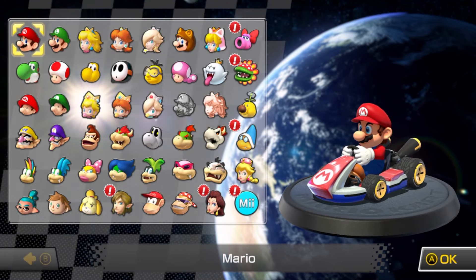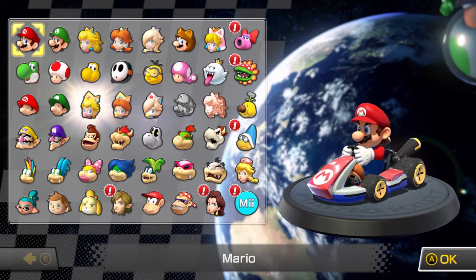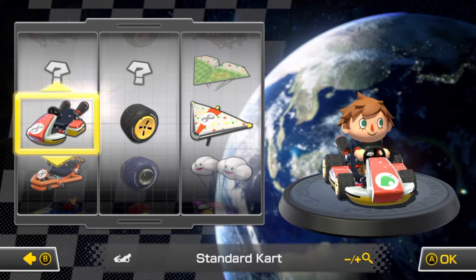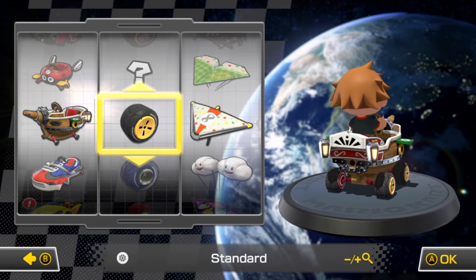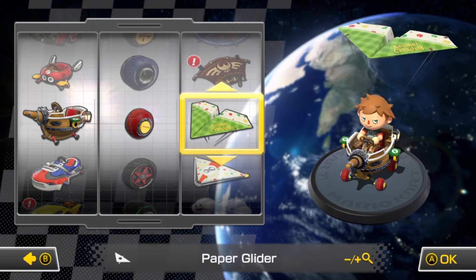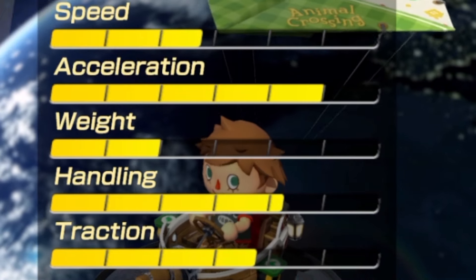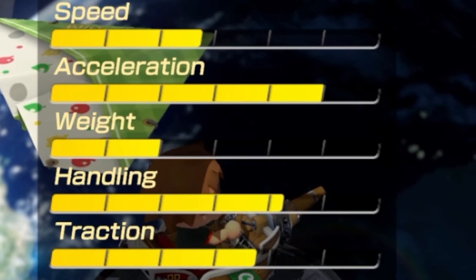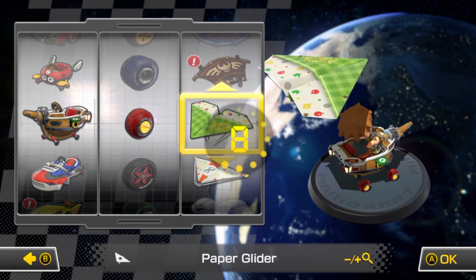Hey Nova, can you try out this combo? Sure, triple — not a problem. All right, so you want me to use Villager? Okay, interesting. I'll choose the guy villager. Landship, you say, and then roller — that's the red one — and paper glider. Okay. The acceleration and handling is good; traction, speed, and weight are okay. Villager, Landship, Roller, Paper Glider. Check this out.